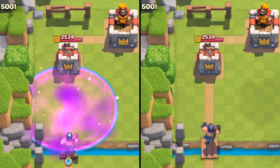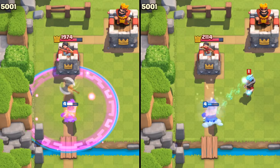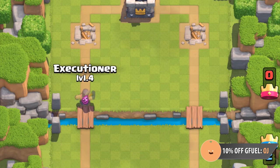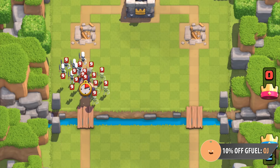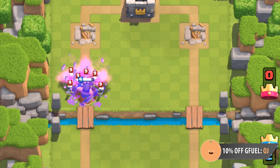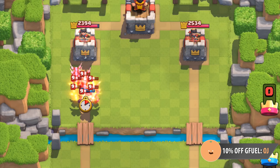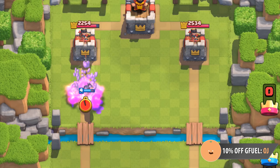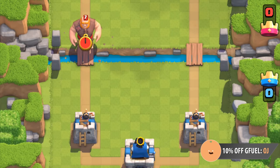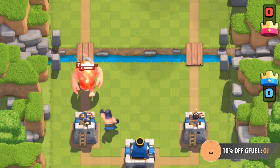Rage and slows do not dramatically influence the Executioner because they do not affect his axe's flying speed, which will always take 1.5 seconds to return. With the axe having a one-tile radius, when it flies back to the Executioner it actually splashes units behind him — imagine as the axe returns, this radius extends behind his back as well. This 360-degree splash makes it difficult to plant things on top of him, especially swarm units. He can also reset the attack startup frames of smaller units — essentially anything that a Fireball can push back, the Executioner can reset.